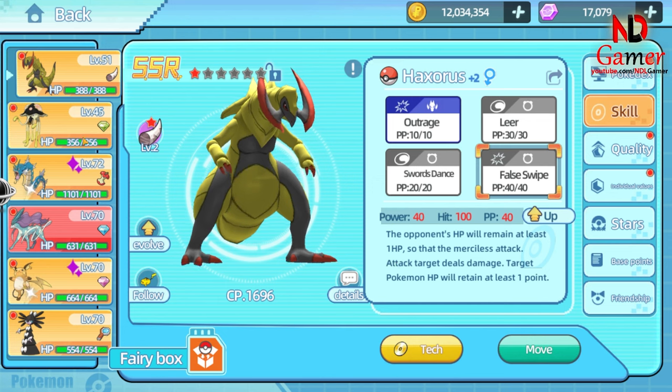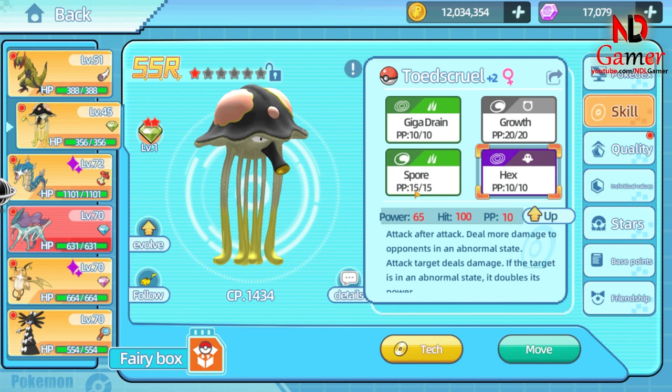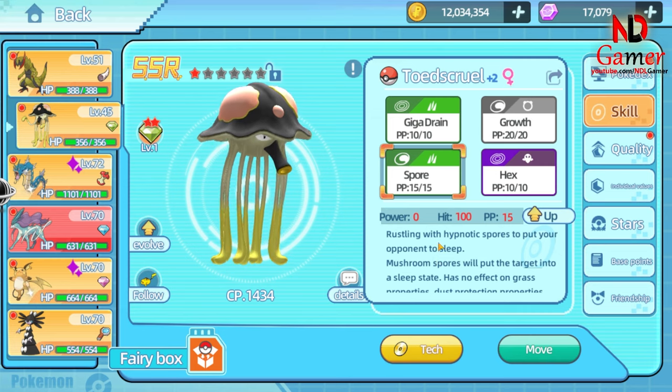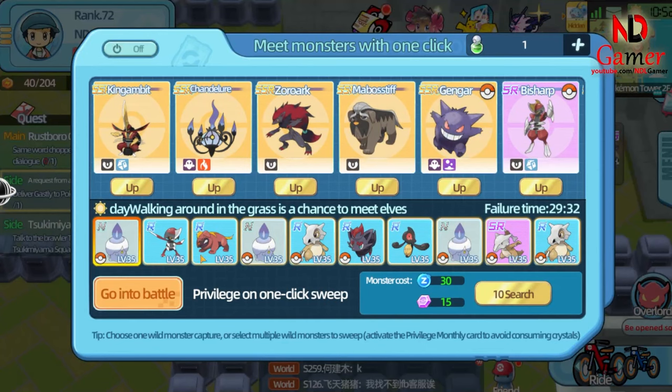The second Pokemon is an Octopus named Toadscrewl. It has a skill called Spore, which puts the opponent's Pokemon to sleep 100% of the time, and has high speed, making it perfect for catching Pokemon. Since the accuracy is 100%, the opponent's Pokemon cannot escape. I'll share the locations where you can catch these two Pokemon at the end of the video, so please watch until the end.